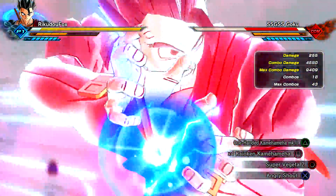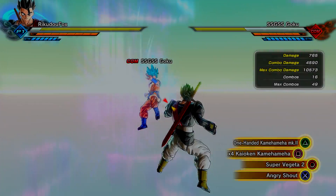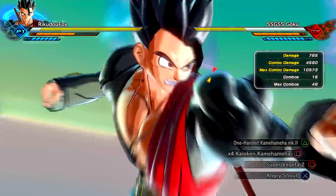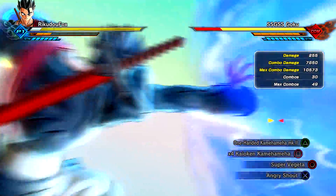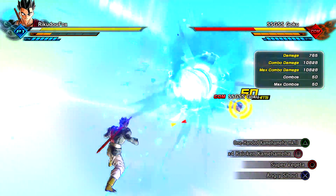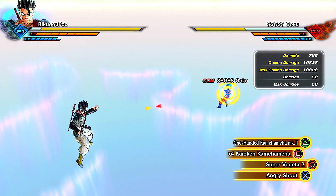With the boost, x4 does 8,786 with 44 combo hits. With the boost for Mark II, the total damage does 10,828 with 50 combo hits. So both attacks are really cool, but Mark II does have the upper hand for damage.